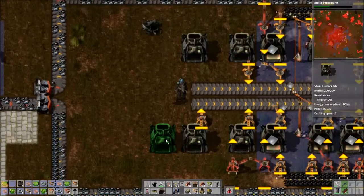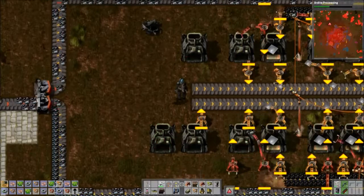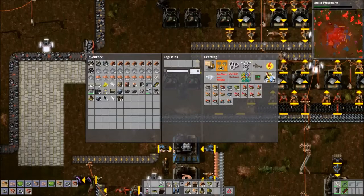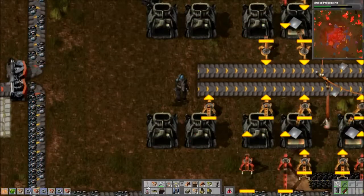Iron, making accumulators. At some point we should set up automation for frames and stuff so we don't have to manually make that forever.